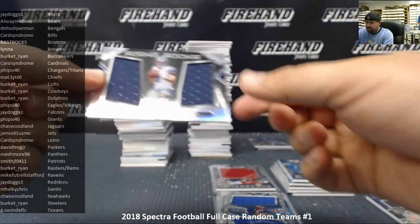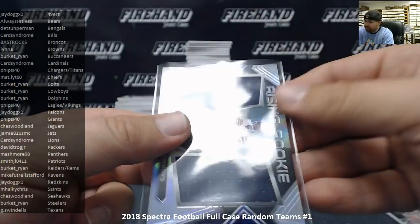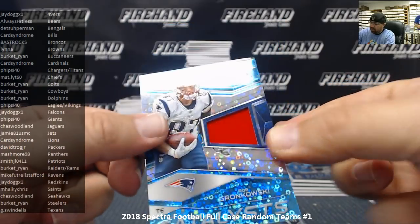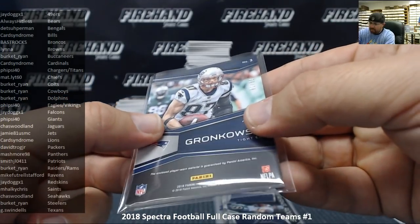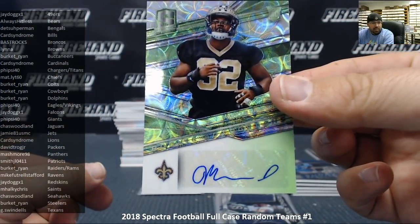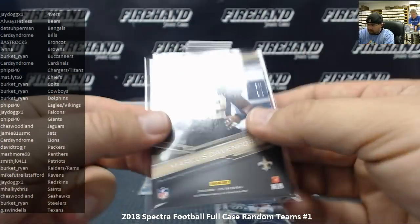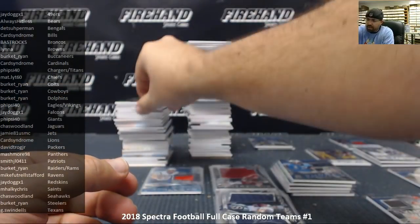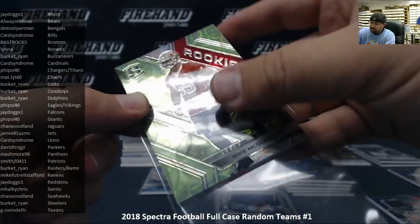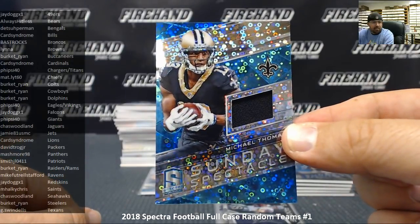Mike White rising rookies dual jersey for the Cowboys, numbered to 199 — Cowboys going to Ryan Burkett. Rob Gronkowski numbered to 99 — neon blue Catalyst jersey, serial number 81 of 99 — Patriots going to Smith JL. Marcus Davenport rookie autograph neon green version for the New Orleans Saints, serial number 20 of 99 — Saints going to M Hulky Chris. Mike McGlinchey neon green base rookie for San Francisco 49ers — neon green die-cut numbered to 30, serial number 29 of 30 — going to J-Dog. Michael Thomas to 99 — Sunday Spectacle neon blue jersey for the Saints — M Hulky Chris.